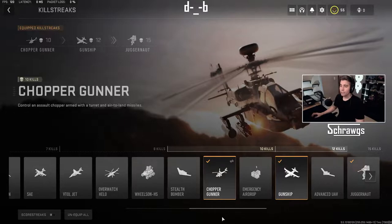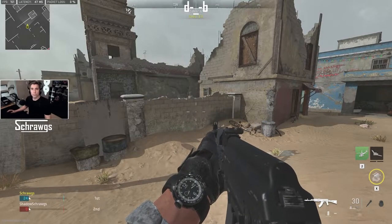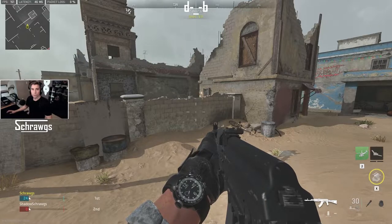The next killstreak in this group is the chopper gunner, and this is where you can control an assault chopper armed with a turret and air-to-land missiles. This is going to put you in the helicopter itself so you can control the firing.